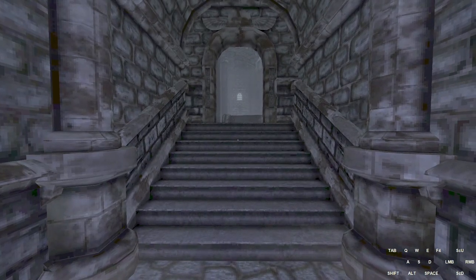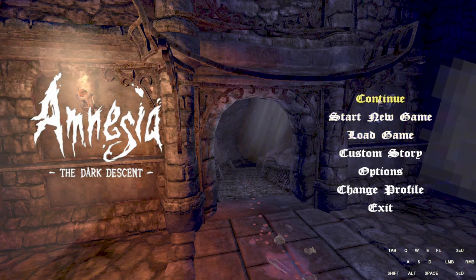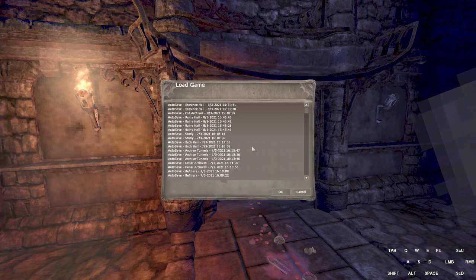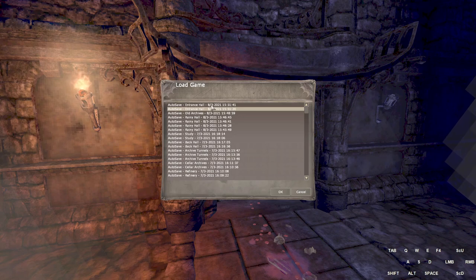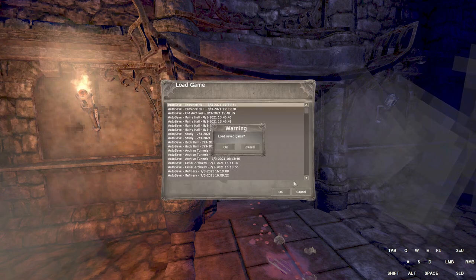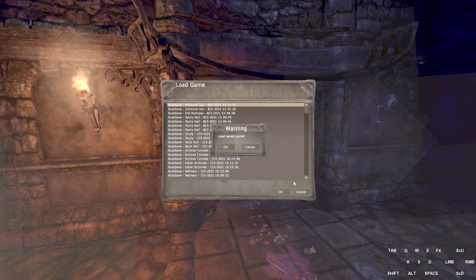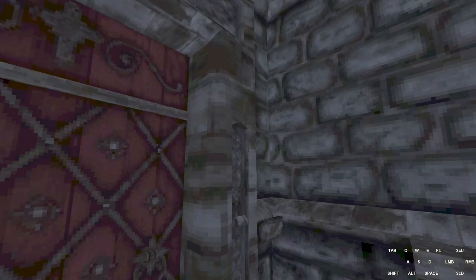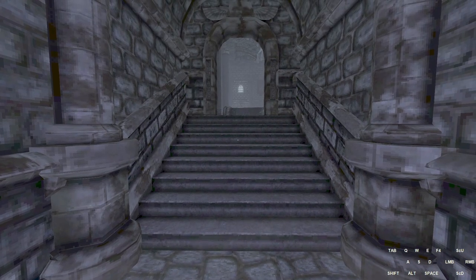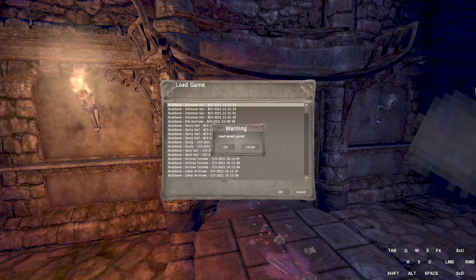Now we've got the first load warp. We're looking the correct way — off toward the door in that cardinal direction — so we hit Alt+F4 and then go to Load Game. It's really important that you hit Load Game instead of Continue because load warping does not work with Continue. Use your arrow keys and Enter. During the loading screen, hold down the left mouse button and don't move the mouse at all — if you move the mouse you can change where you're looking. You can buffer camera adjustments on the loading screen, so when doing load warping, hold the mouse perfectly still.